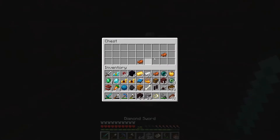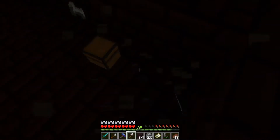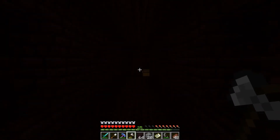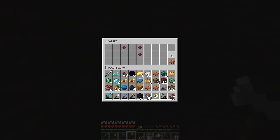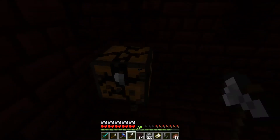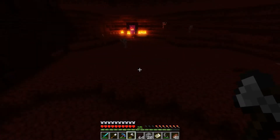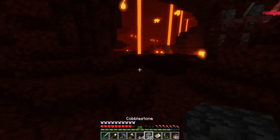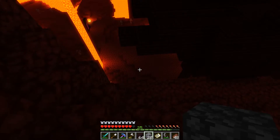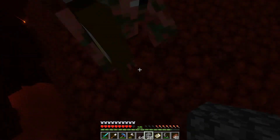We found another chest I didn't check, with two saddles, and another chest I didn't check. Let's get this stuff. I know that's where my nether portal is - of course. I really hate this world sometimes. I wanted that saddle - okay, I'm going out of here for reals. Let's actually build - it's literally down there. Look at this, how did I miss this? I could have been able to see it the whole time!